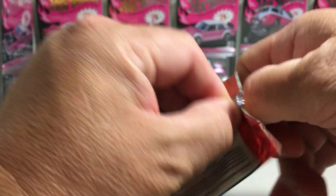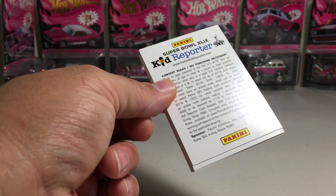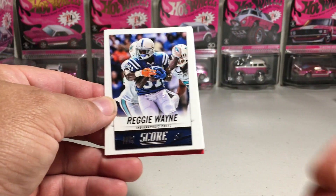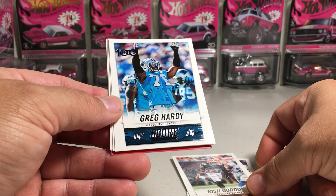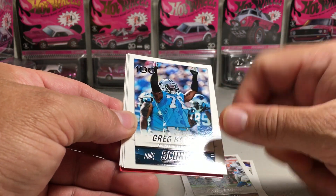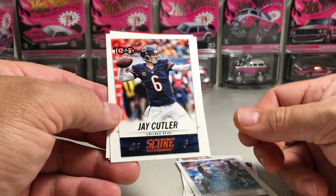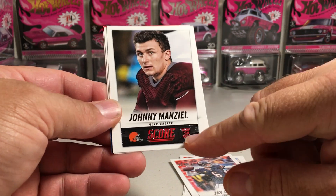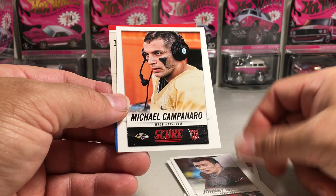Alright, let's see what we get. You got Reggie Wayne for the Colts, Josh Gordon, Greg Hardy — got like a 100 symbol up there. Jay Cutler — that's got the same thing too, so that must not be that rare. Ooh, Johnny Manziel rookie card! And there's another rookie — Michael Campanero.